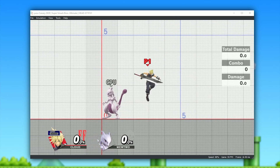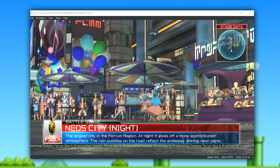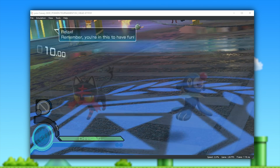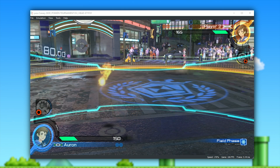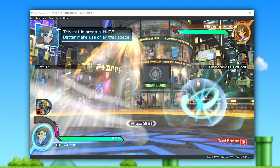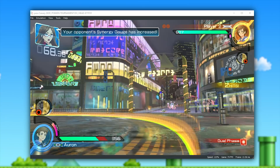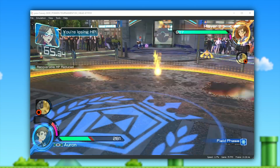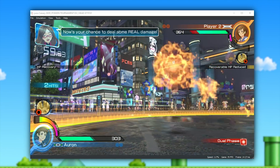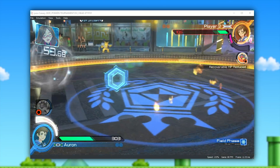Yet another game that has seen a pretty big graphical and performance upgrade in the latest few Canary versions is Pokken Tournament DX. Unfortunately, since transform feedbacks still are not implemented in Yuzu, we still do not have rendered player, character, or Pokemon models. But performance has, as you can see in the bottom right-hand corner, dramatically improved, jumping from around 30 to 35 frames per second up to well over 60 or 70 practically at all times. Once Pokken Tournament DX gets graphically fixed, this game should also be in an absolutely awesome place playability-wise.